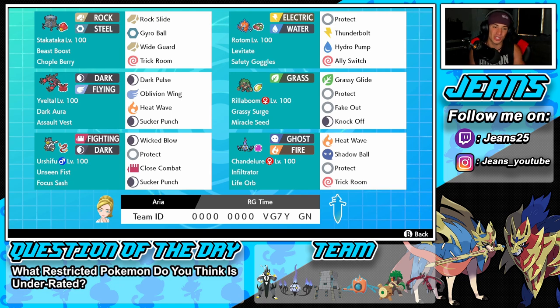Middle left is the heart and soul of the team — Yveltal. Dark Aura as his ability, Assault Vest as his item. There's no better item for Yveltal. Ever since he came into this game in Series 8, he's been using Assault Vest and has been probably one of the best Pokemon with this item. He has Dark Pulse for STAB, Oblivion Wing for STAB, Heat Wave for coverage, and Sucker Punch for priority.